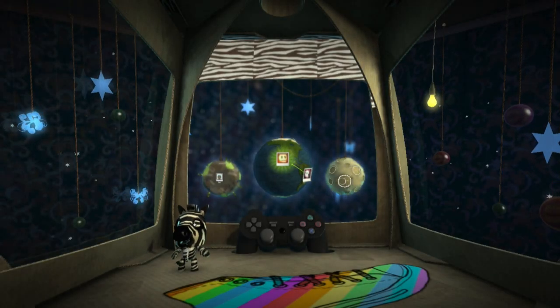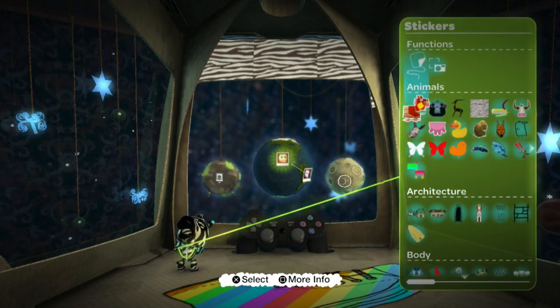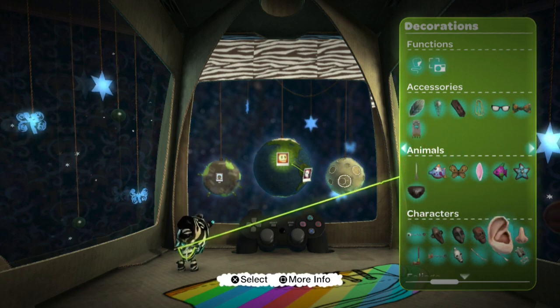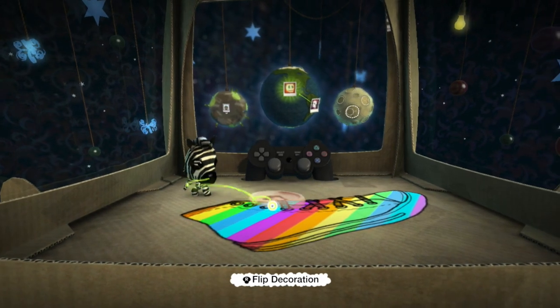What's up guys, welcome to a new episode of Let's Play Little Big Planet. I thought that since we're starting a new world today, we'd decorate our pod. I figured maybe we could use some actual decorations — maybe the ears and the nose — and make something silly, like a shoe face.